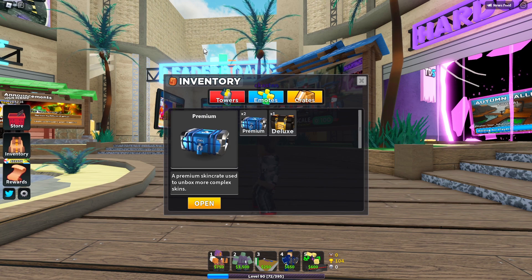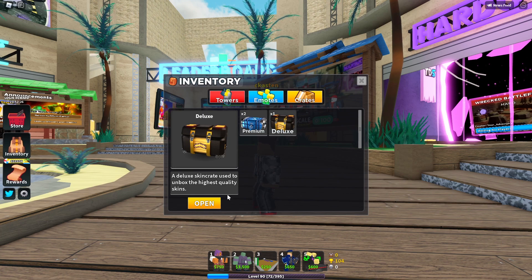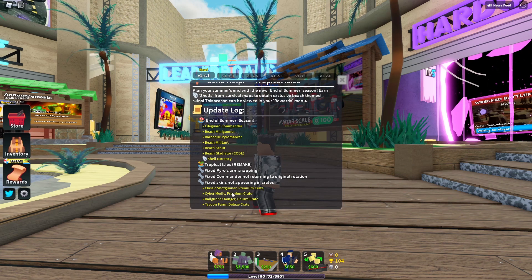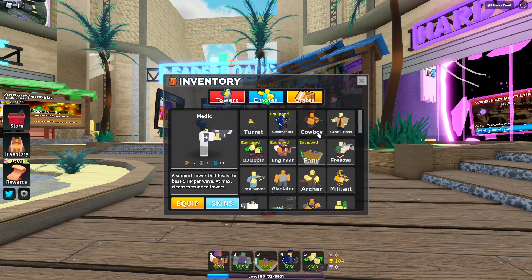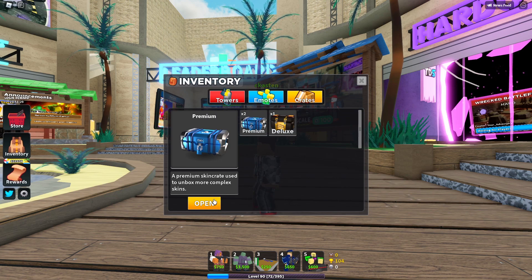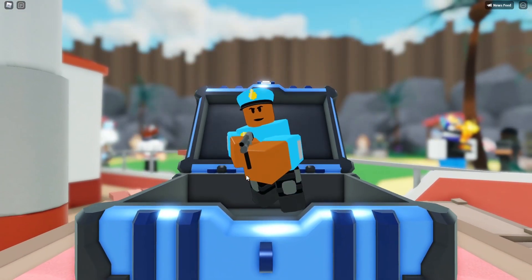That's so annoying - I bought the deluxe skin thinking I didn't have it and 300 Robux went down the drain because I already had it. I bought the premium crates too and I can't even talk right now because I'm frustrated. I'm okay though because at least I'll have future skins. I bought two just to check for new skins each update. I don't even remember what skin it was - the classic shocker - and I realize I don't even have shocker.